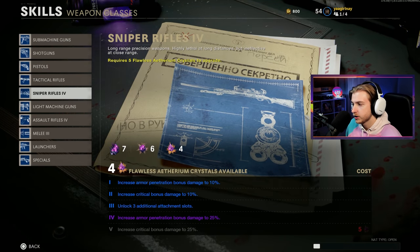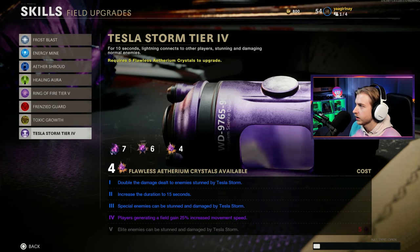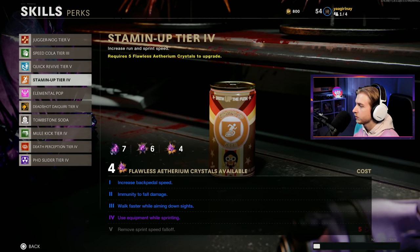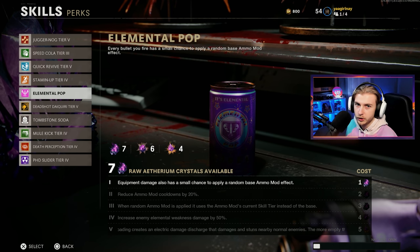With our other skills, I've upgraded snipers up to four. Assault rifles are at four as well. Melee is at three. Here's our field upgrades — we still just have ring of fire and Tesla storm upgraded. Our perks: we have jug tier five, speed cola is tier three, quick revives tier five, stamina up tier four. Elemental, we haven't upgraded at all — there's no point unless we get another flawless crystal. Once we get another flawless crystal, we might upgrade elemental pop all the way, but that's only just to get electric cherry. We don't really use elemental pop too much when grinding camos.